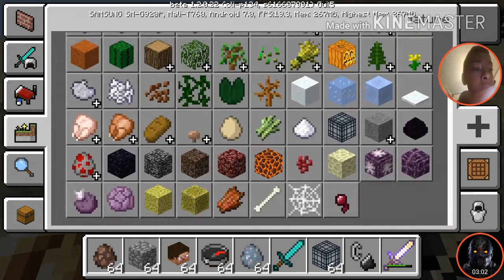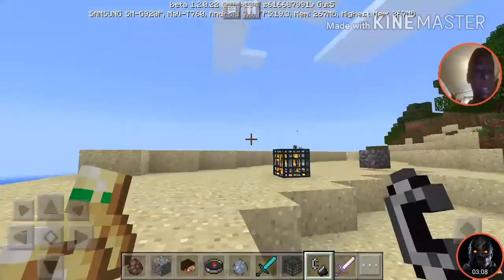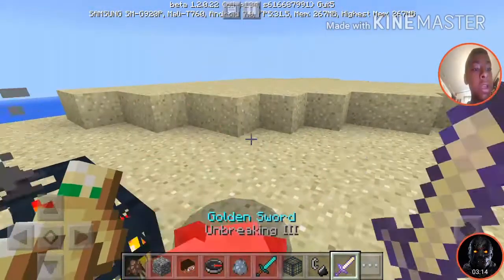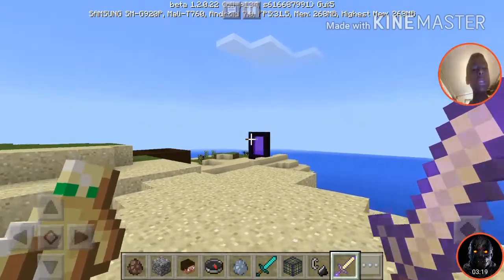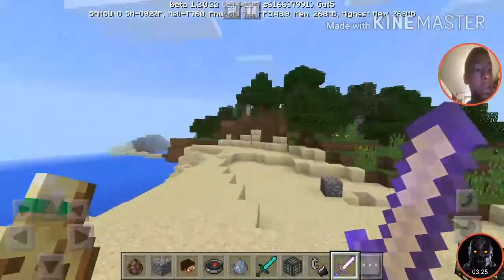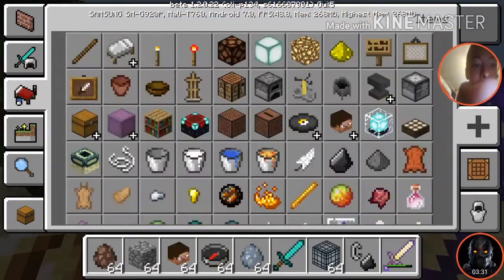They even have the ender dragon egg, which is kind of cool. We've also got spawners, which is pretty cool. Yeah, it's pretty crazy overall.